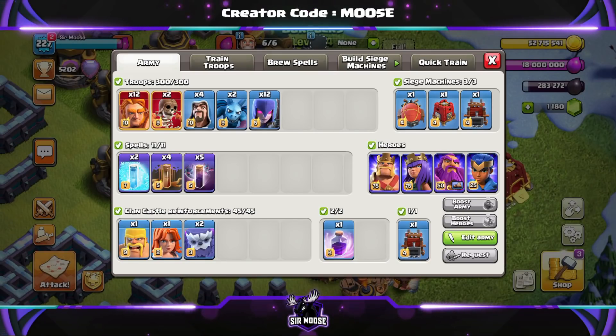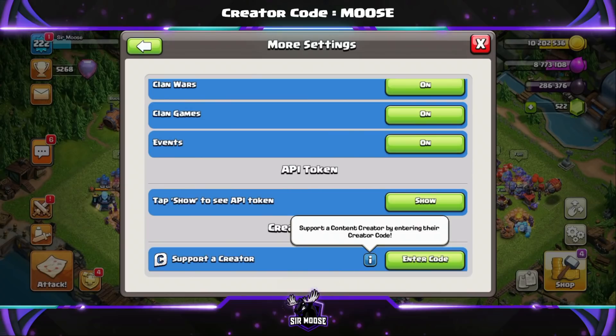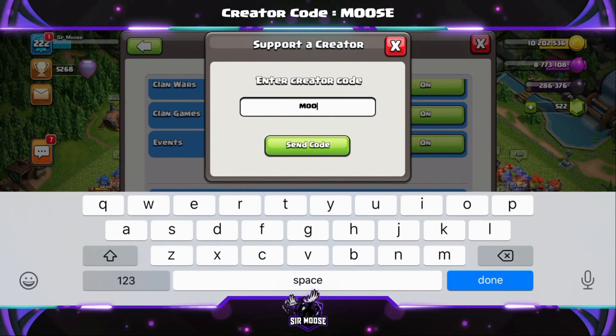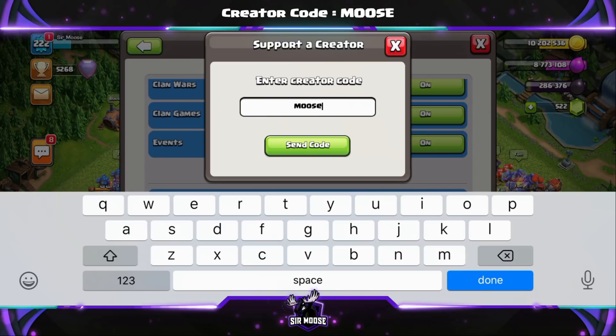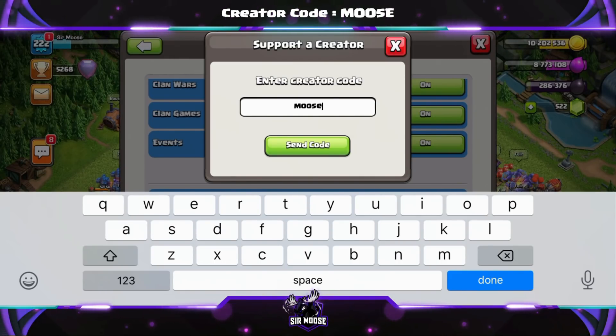Just a quick reminder: on this channel we've got something called a Creator Code. That's where you can help support your favorite content creator in-game. It's easy — just go to Settings, scroll down to More Settings, scroll down to Support Your Favorite Creator, and our code is code MOOSE. I put a link that does all that for you in the video description. Anyway, let's jump into our first replay!